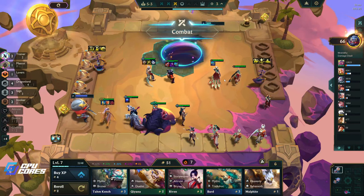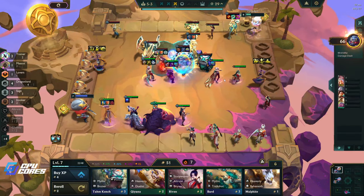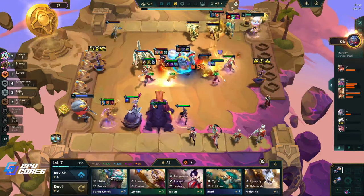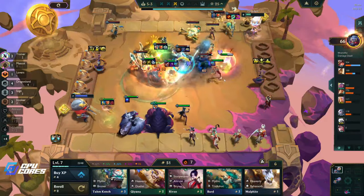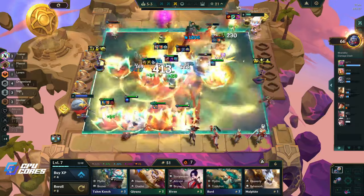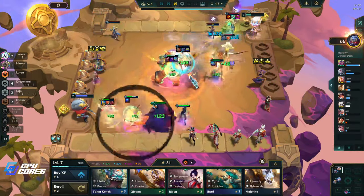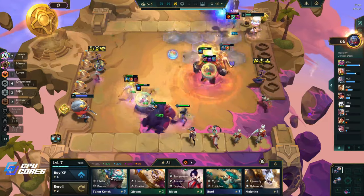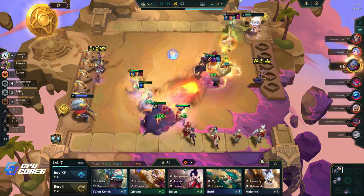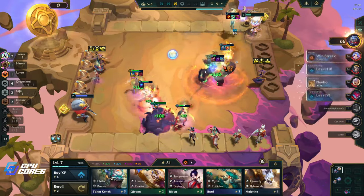If she's the last unit again maybe it works out for us. I like that Rakan dashes into the middle of everybody with the Ionic Spark right before the dragon goes off - that's pretty sweet. This is a pretty good combo guys - no matter how you play it, Diana/Janna is always a winning combination.